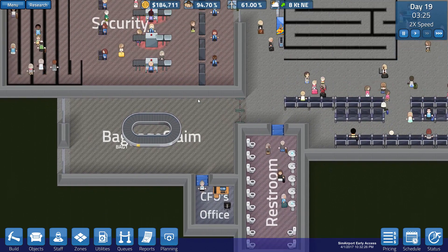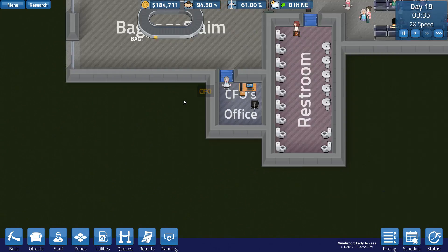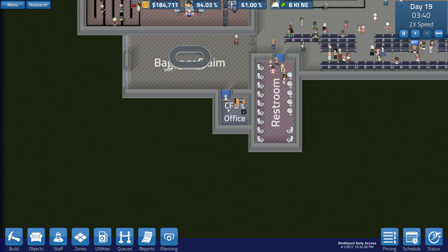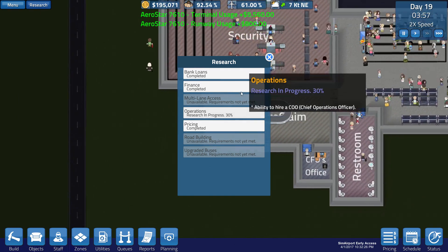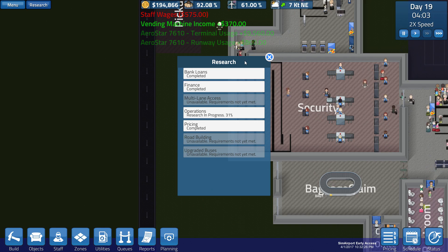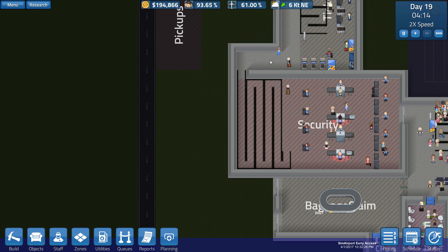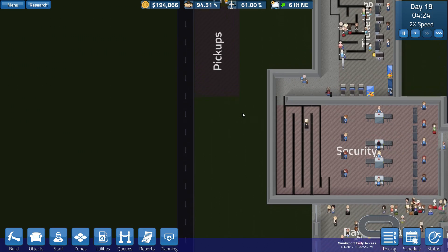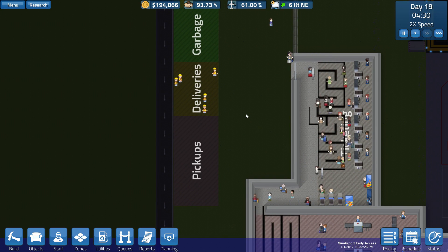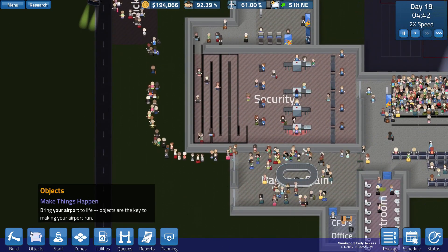I want to have the output probably down the bottom here, then I want to move baggage claim down so not everyone's in this tiny space. I also want to move the bathrooms, the CFO's office, and we're doing some more research because I want to get road building available. I want to sort out the roads at the front of this airport so we know how far we're going to come out and how big a gap I should have. I think this is probably an adequate gap, but that means we need to align the ticketing hall with that as well.